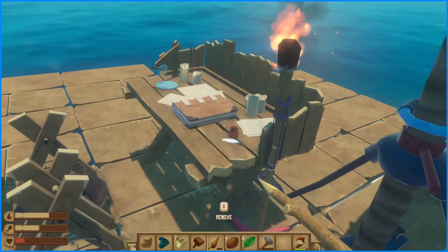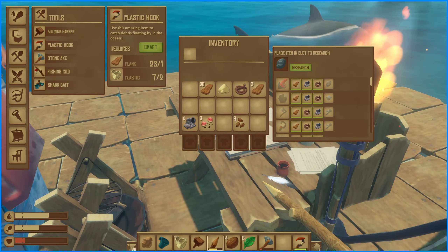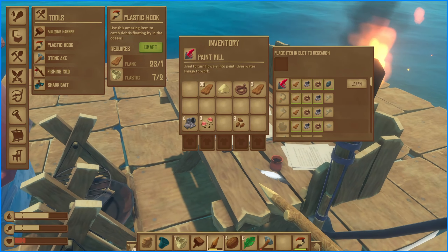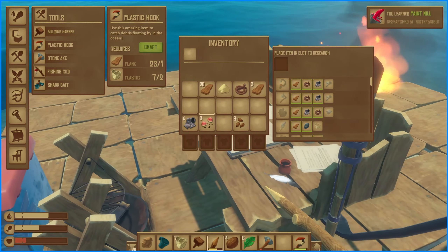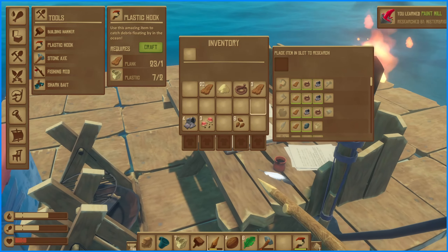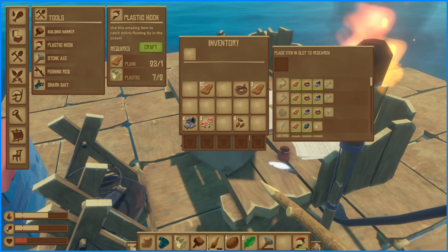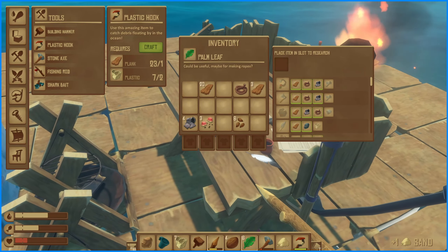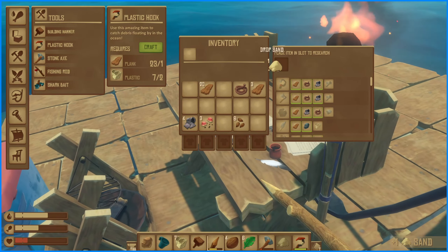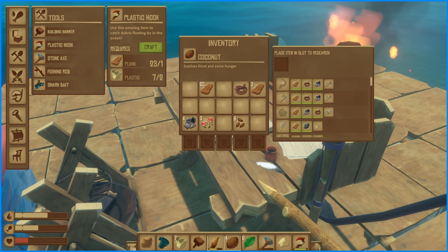Let me see that research table. Anything for stone? A paint mill — oh well, that's something. I only have sand — whoops, I threw it out. Pocket sand! I hate it when I do that, I'm just like 'god damn it, that's not what I wanted.'